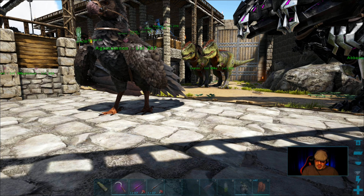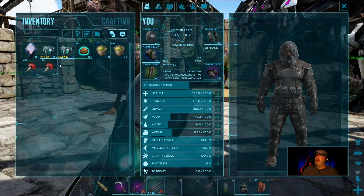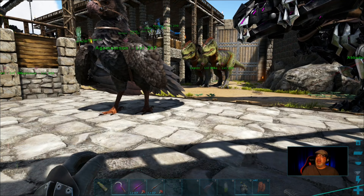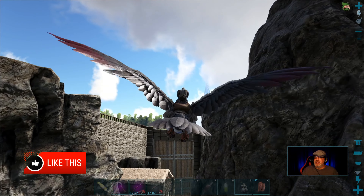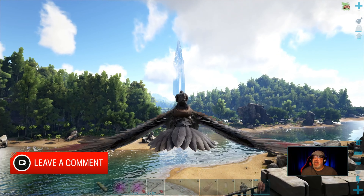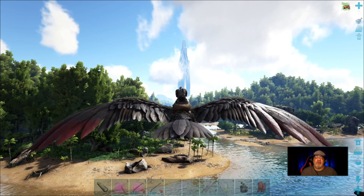The first thing that I want to do is make sure that I have everything that I need here. I've got two cryopods just in case I run into more than one. Got a little bit of their favorite kibble — that's all I got left. Let's get going. I am going to fly to my sap outpost that is on the edge of the Redwood Forest and I'll bring you right back.